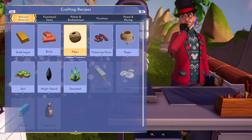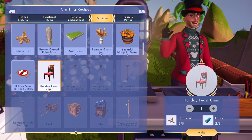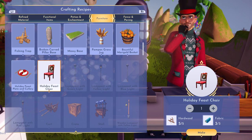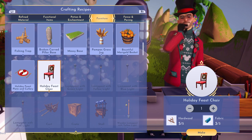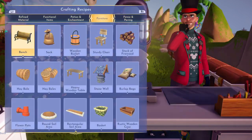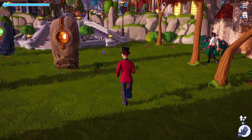Let's make the holiday feast chair. All you need is five hardwood from the Forest of Valor and three fabric, which of course takes cotton from Goofy's stall in Sunlit Plateau. You get a planet of course — let's go ahead and make one.